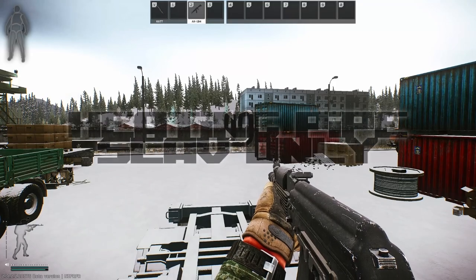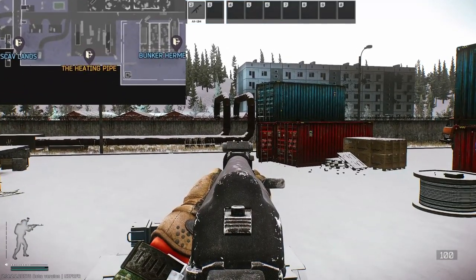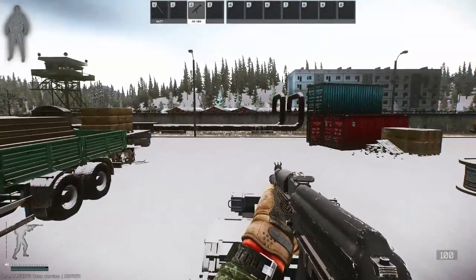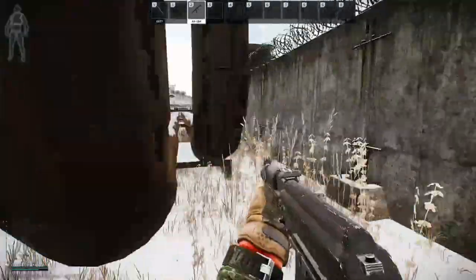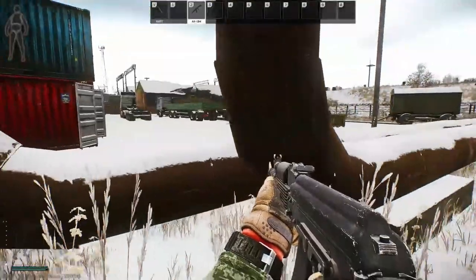The heating pipe extract is for scavs only, and it's right here where you see these pipes going up and over the wall. We are by the K buildings, or the train yard buildings. You want to be running over here and tucking yourself in behind them. You can go prone in this position, and this is a scav extract for heating pipes.